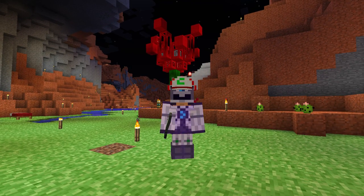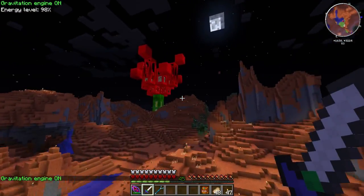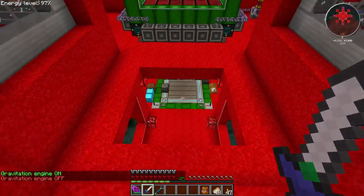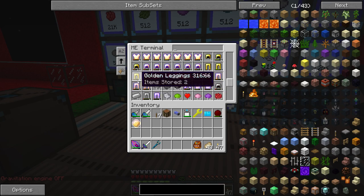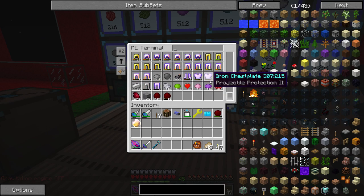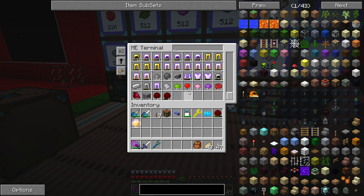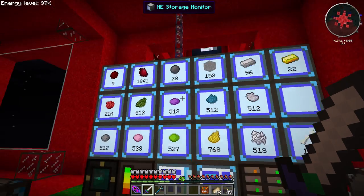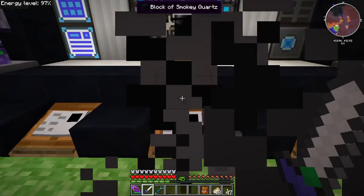We are going to get back to work on our Power Flower. As I talked about last time, we're going to start getting into Tinker's Construct today and see how things work out. I left the farm on for a good bit of time and got tons of armor. We're getting a lot more gold than iron, which is okay - we need both. We're voiding everything else - the chain mail and leather armor from the skelly drops.